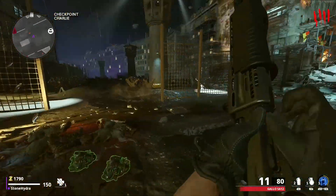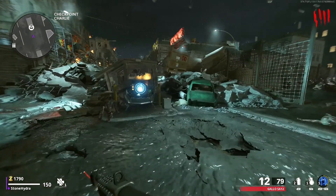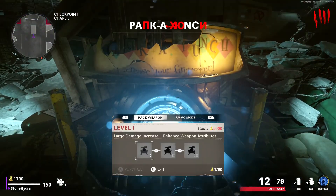Once the Disciple is dead, the Pack-a-Punch machine will be ready for you to Pack-a-Punch your gun and add ammo mods.